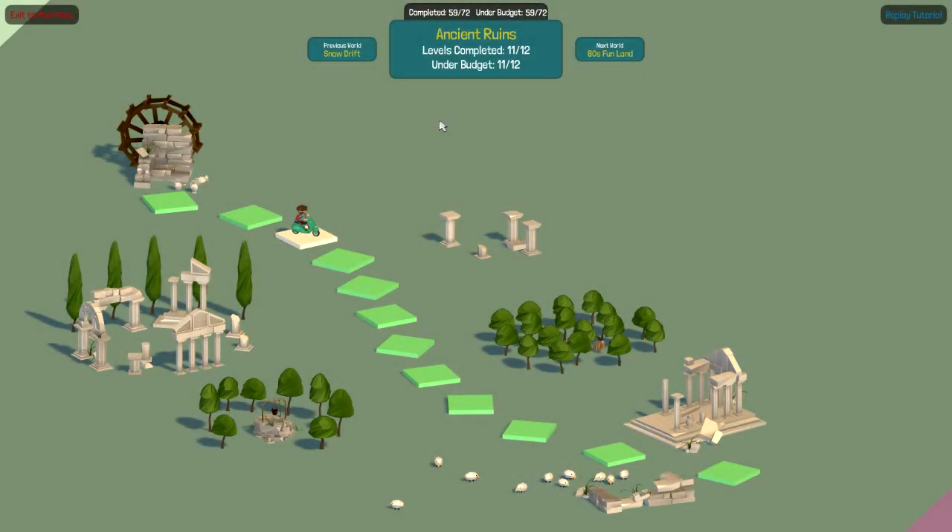Hey everybody, this is Ben! Welcome back to Polybridge. I have a theft to report — it seems the developers stole my perfect completion in Ancient Ruins. But I'll let it slide because they did it by adding a new level. I don't remember which one they took out; it was so long ago. They took out one level and replaced it with this one or something.